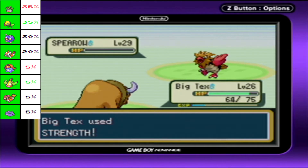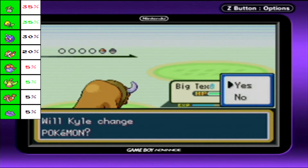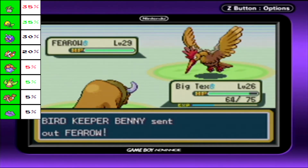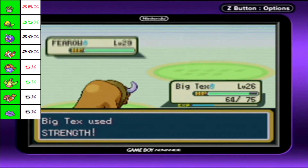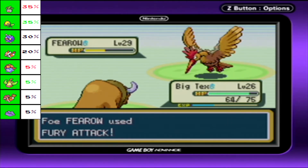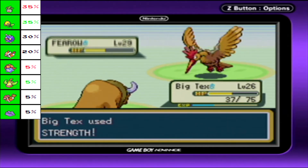Get this bird out of here. Luckily Spearows are glass cannons, so they are no match for Big Tex. I don't think even Fearow is going to hold off too well against this. Fury Attack is not doing too much. And that takes care of you - let's go, Big Tex.